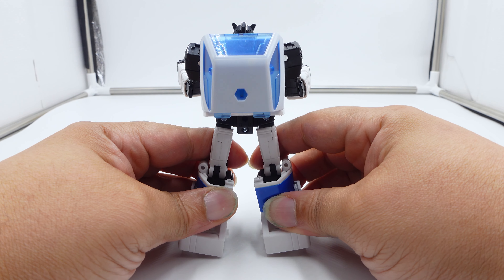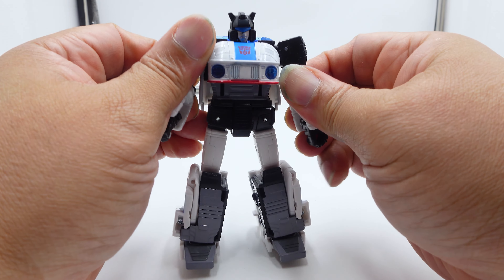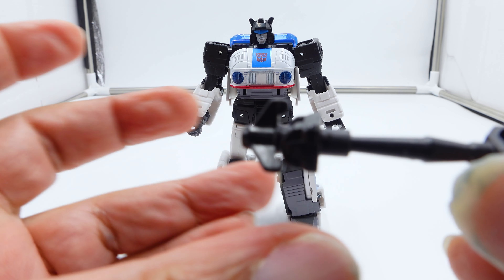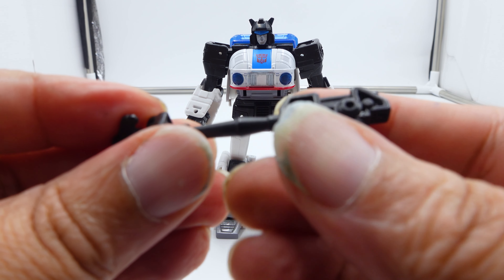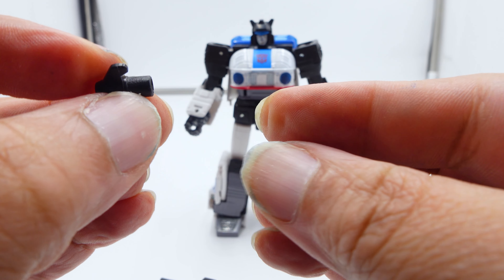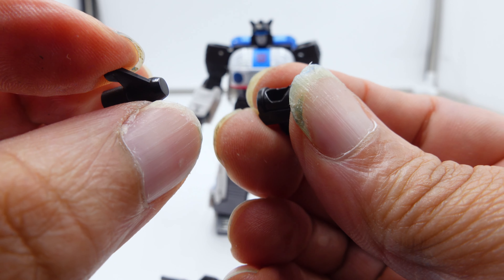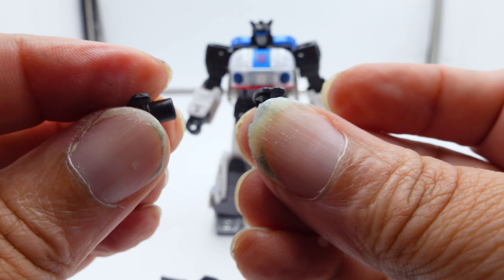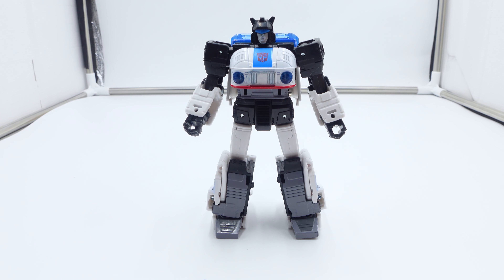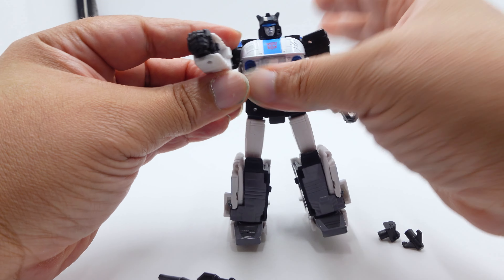From the back it's clean — just clean. Now, the gun separates into three parts. You can have the traditional gun, and then you have this separation which is supposed to be a harpoon that shoots off. Hasbro, you've got to be careful with these small parts, but I really wish it had a rubber hose or something to complete the effect.